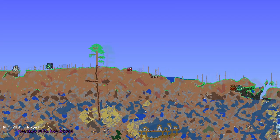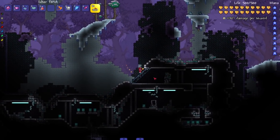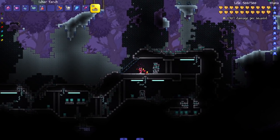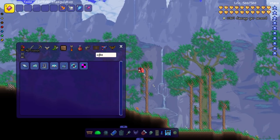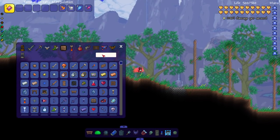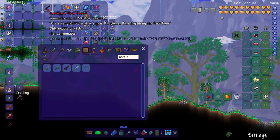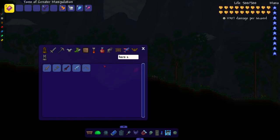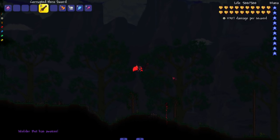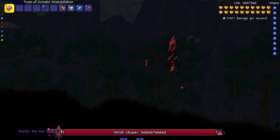I would never let somebody call me a dingus. But I believe now he goes to his ship, and then you can talk to him and do quests. Very cool. Our next three bosses are part of a group called the Vlitch Overlords. Let's take on the first one: the Vlitch Cleaver.